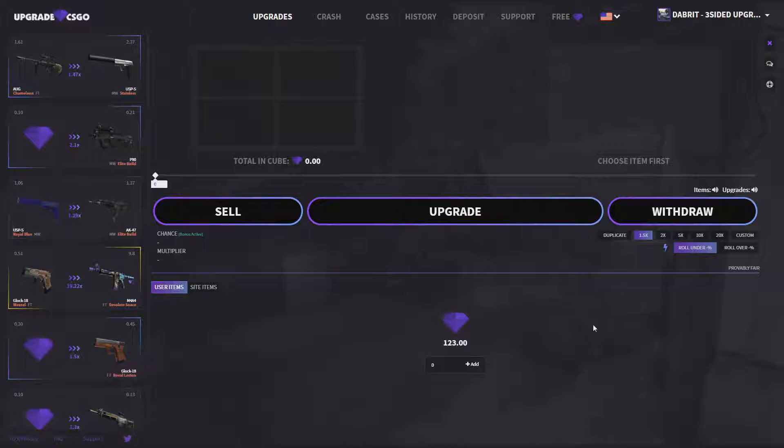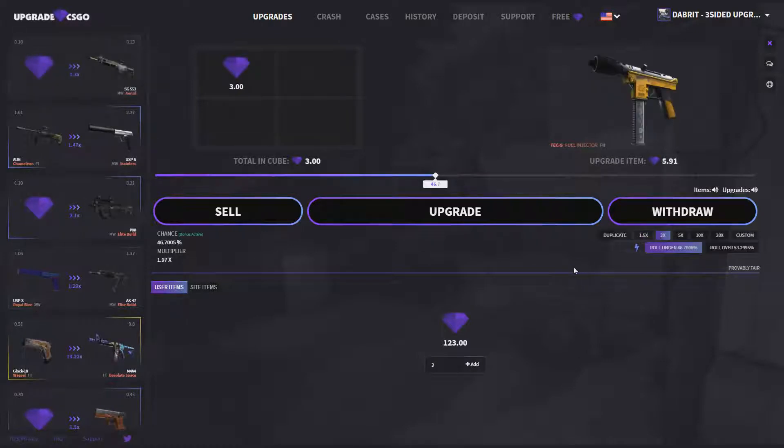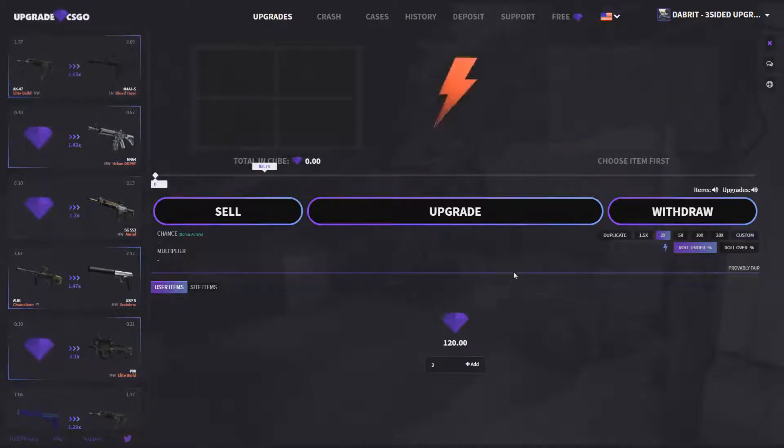You never know, you might be able to upgrade it and get something pretty dope. So we're going to start off with three dollars to get rid of that three dollars, and hopefully we'll get this two times — we'll put it on fast spin. We're going to try and get this Tech9 Fuel Injector. Come on, give us this one — and we rip on the first one. That's not a great start.